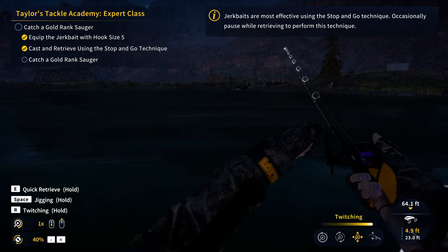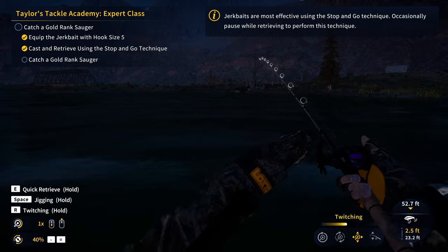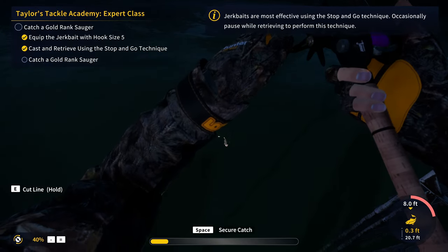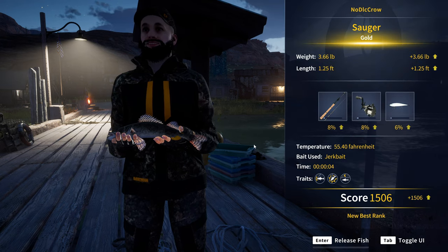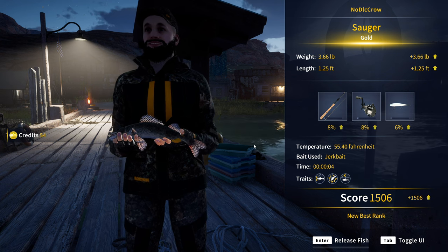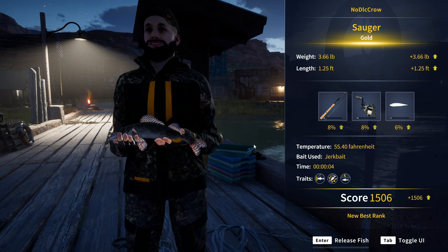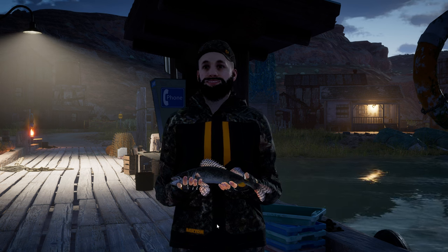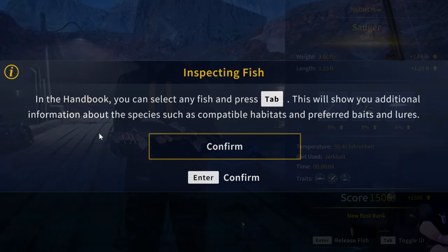There's a fish going for it — we got a fish on! Gold rank sauger! Some people do like to farm this mission for extra gold tokens, but I'm not going to do that because I like to play the game somewhat as intended rather than cheese quests. If you really want to, you can cast other lures, catch a few gold sauger, and stack gold tokens — but personally I'm moving on with the mission.